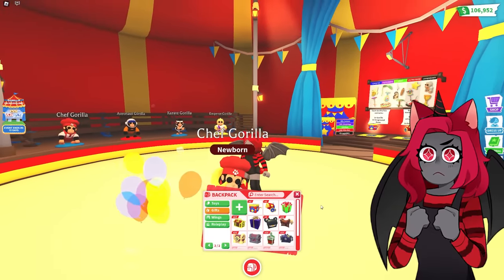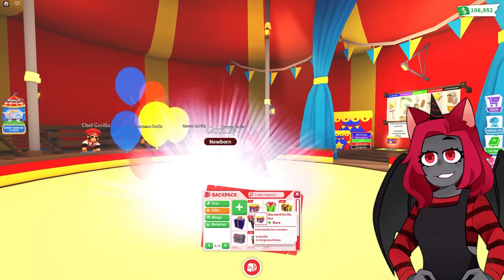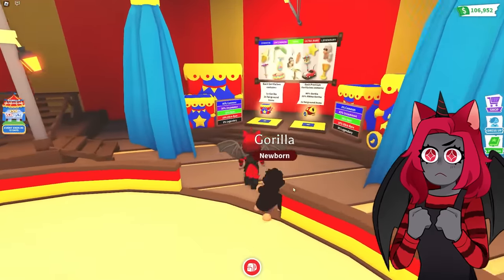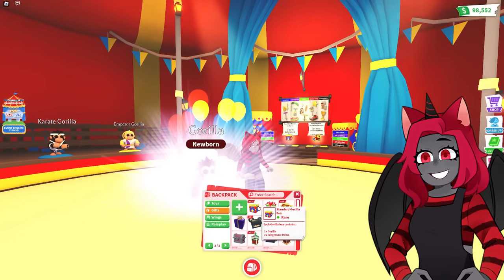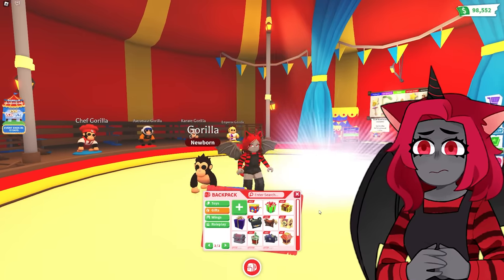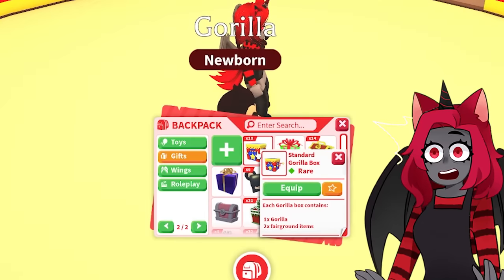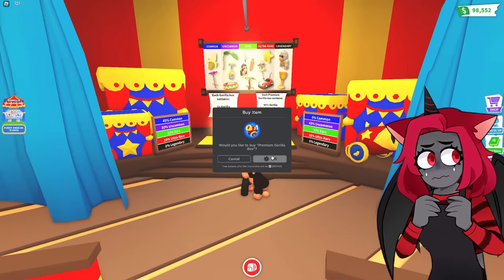We haven't gotten anything for the Emperor Gorilla — this is not good. That's probably going to be the coolest one and we don't have a single ingredient for it. Just more bananas. We got to get more boxes. There's a 0% chance of legendary in the normal boxes, and the golden thing is a legendary. The Emperor is only available in the premium boxes.